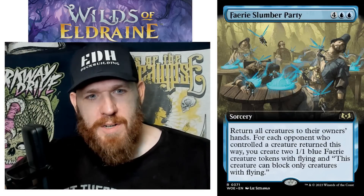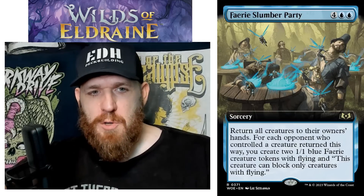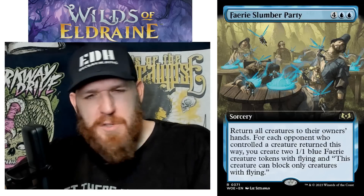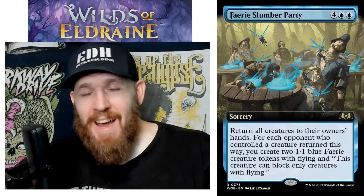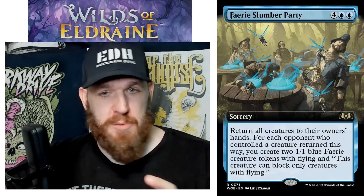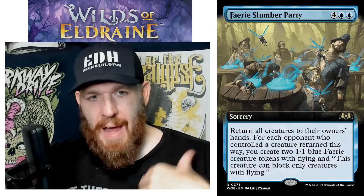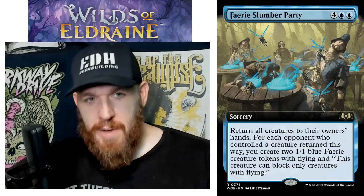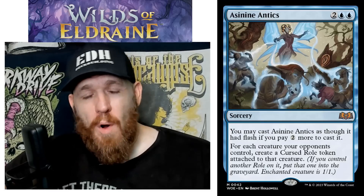Fairy Slumber Party: four blue blue sorcery — return all creatures to owners' hands. For each opponent who controlled a creature returned this way, create two 1/1 blue Fairy creature tokens with flying that can only block creatures with flying. When I first read this I thought it was insane, thinking it was per creature bounced. But it's per opponent — in a four-player game with three opponents I'm getting six Fairies. Six mana to bounce all creatures and get six Fairies — that's actually not bad, might fit in some decks. However, I think this will be overshadowed by Asinine Antics, which I already talked about and think is one of the best cards from this set.